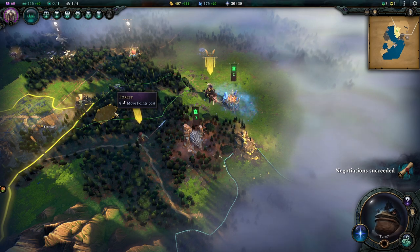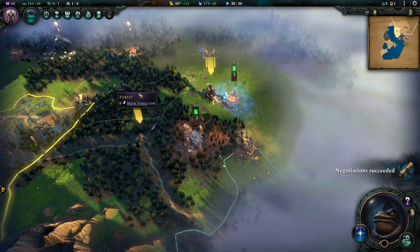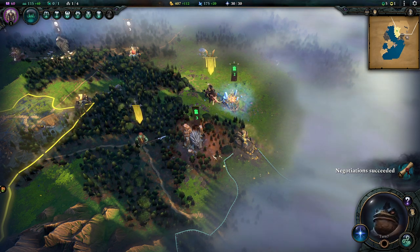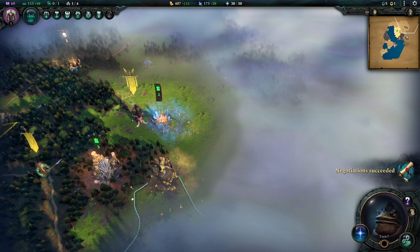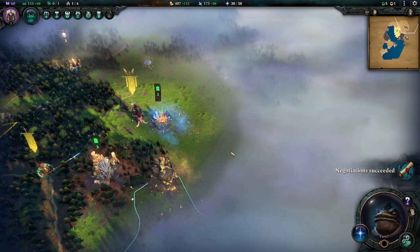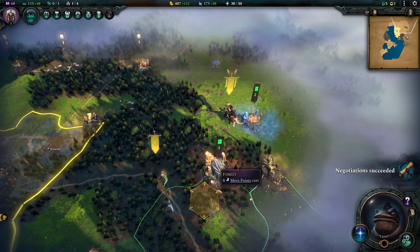We're back with Age of Wonders for learning as we play. We're playing our frog boys on turn 7. The idea is I play and explain what I do and why I do it, so you get a better idea of how this might be played and what the rationale behind things is.